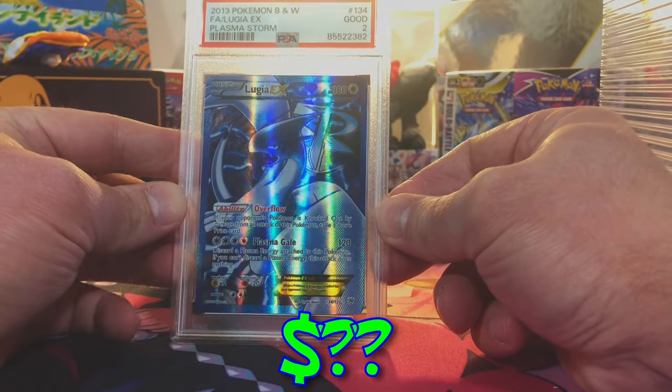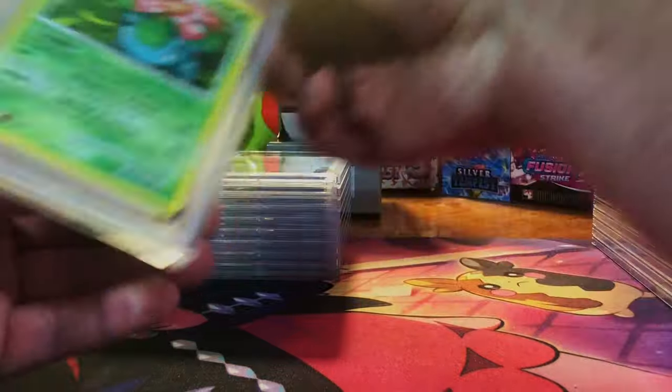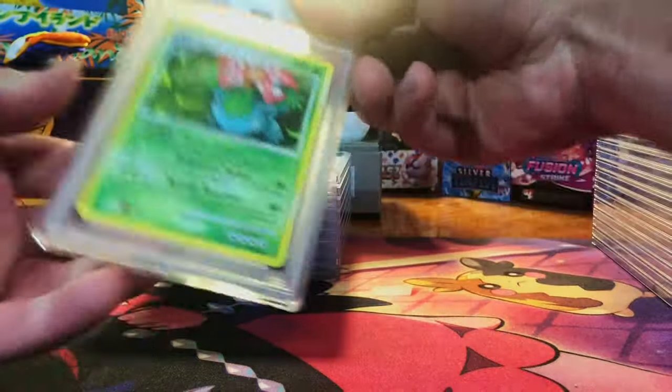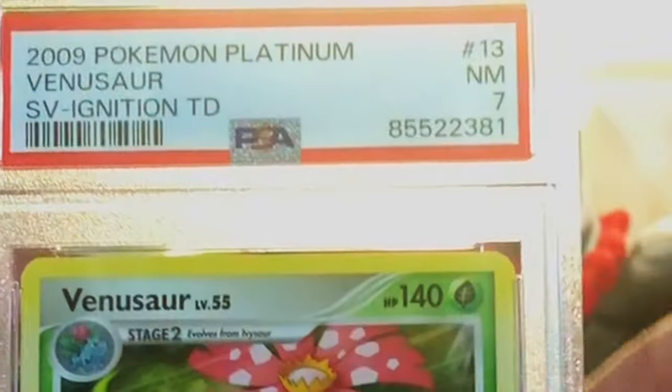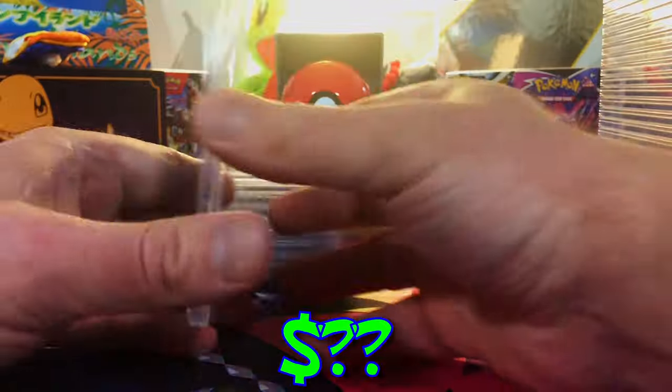Yeah, the edges are incredibly jacked up. This is our Lugia EX — this is definitely like a four, probably. Wow, a PSA 2! You know what, can't do anything about it, but we'll take it. Minor edge wear — the Venusaur Ignition theme deck non-holo. This should be a nine for sure. Oh come on — I don't think a seven was warranted. What can you do.